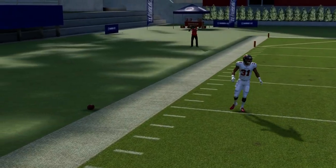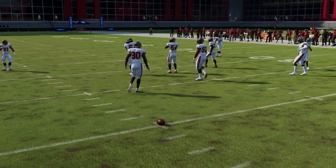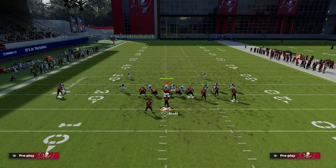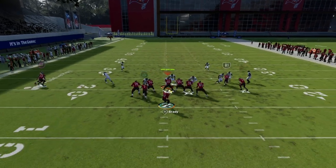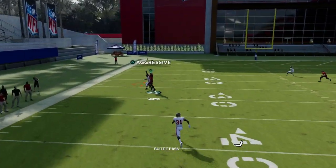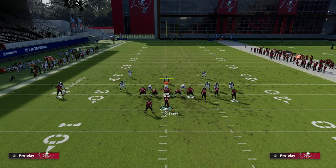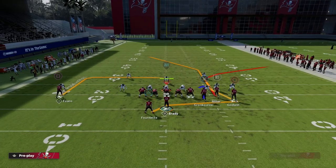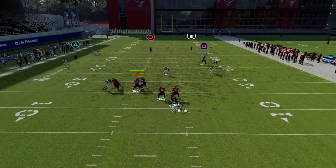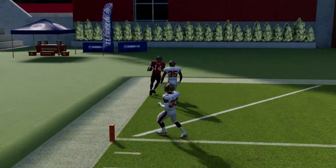This post route is really effective against the deep third. If you ever have any problem with the deep third getting back, just put the running back on a wheel - that wheel will hold the deep third. You can see he's looking at the wheel and then is in no man's land, and as you can see the post gets over the top. So we're able to beat cover four, cover three, and cover two.